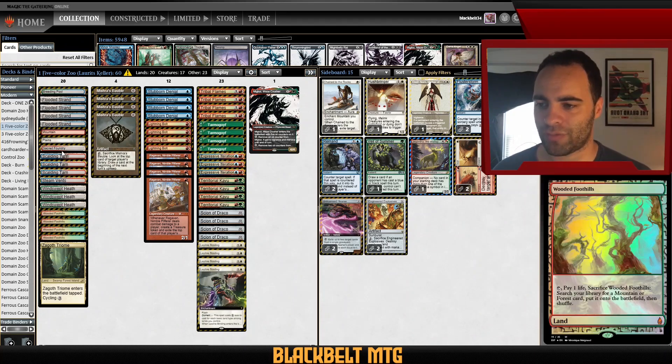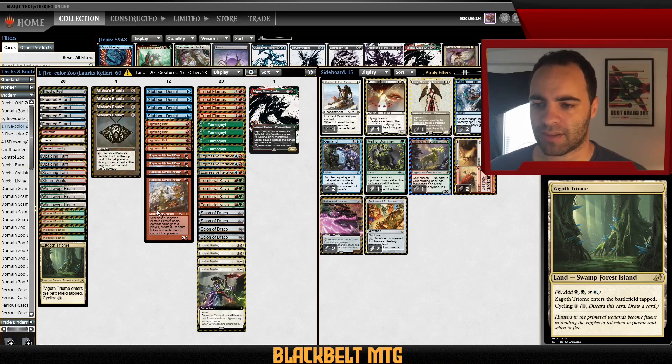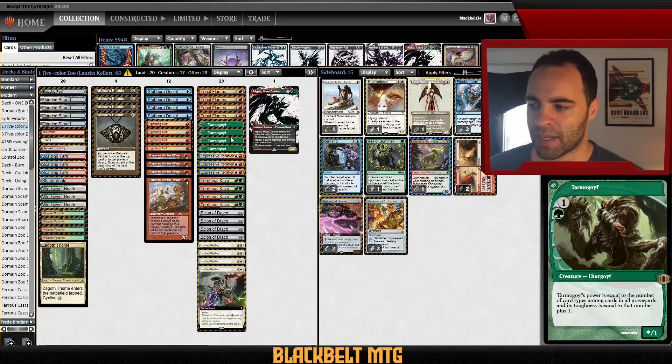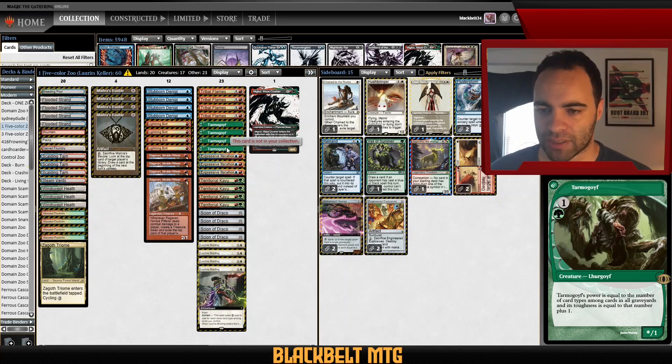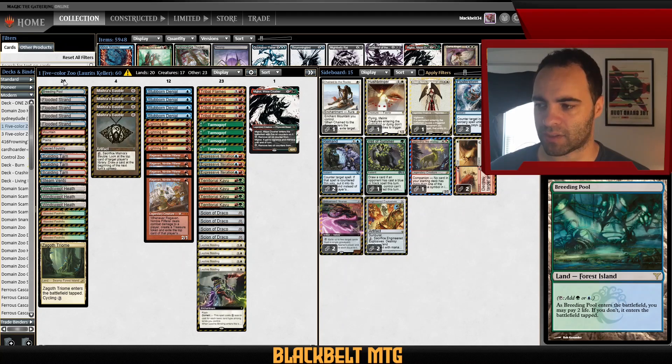If you're new here, Domain mechanics means we're trying to get as many types of basic lands as possible, so we've got a full fetch mana base and Triumphs to make that possible. This deck has a lot of the same cards we've seen in many lists — Ragavan, Lightning Bolts, Leyline Binding, Scion — but this player is running Tarmogoyf instead of Neshoba Brawler. Tarmogoyf doesn't die to bolt and has some graveyard synergies. To help enable Tarmogoyf, there are also four Mishra's Baubles to fill the graveyard.